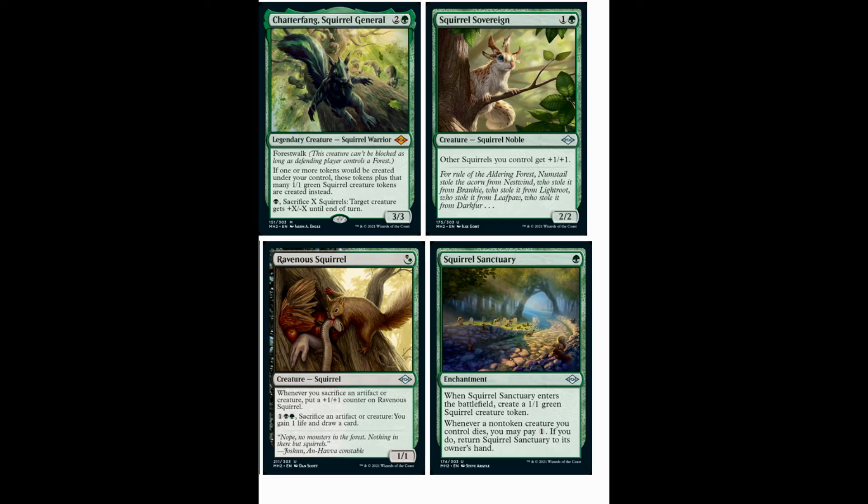And then Squirrel Sovereign — two mana, one and a green, 2/2. Other Squirrels you control get +1/+1. Just fine, another Squirrel and it's another Squirrel Lord. We need more Squirrels and we need more Squirrel Lords.